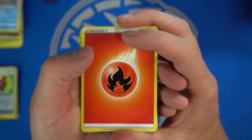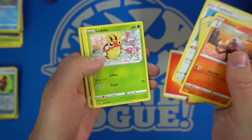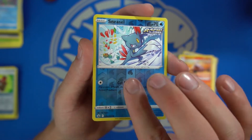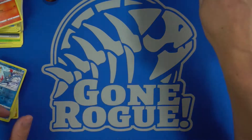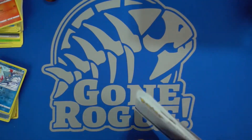Fire energy — the best type of energy. And we get the Sneasel. Sneasel the weasel — it's got to be a weasel, right? And another Serena in the rare slot. Let's go on to the Eevee Chilling Reign three-pack. What are we looking for in this set? I think there's a couple — like 150 cards in this.